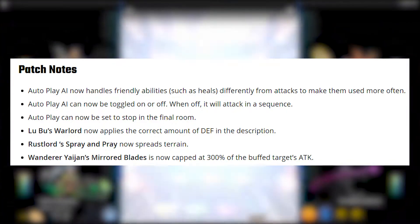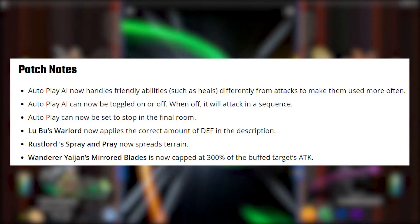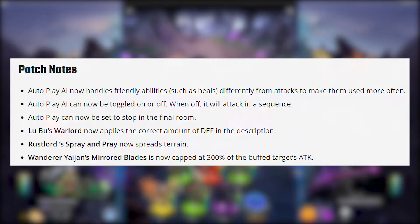Lubu's Warlord now applies the correct amount of defense, and Rustlord's Spray and Prey has been improved — it now spreads terrain. Wanderer's Yajan Mirrored Blades is now capped at 300% of the buff target's attack.